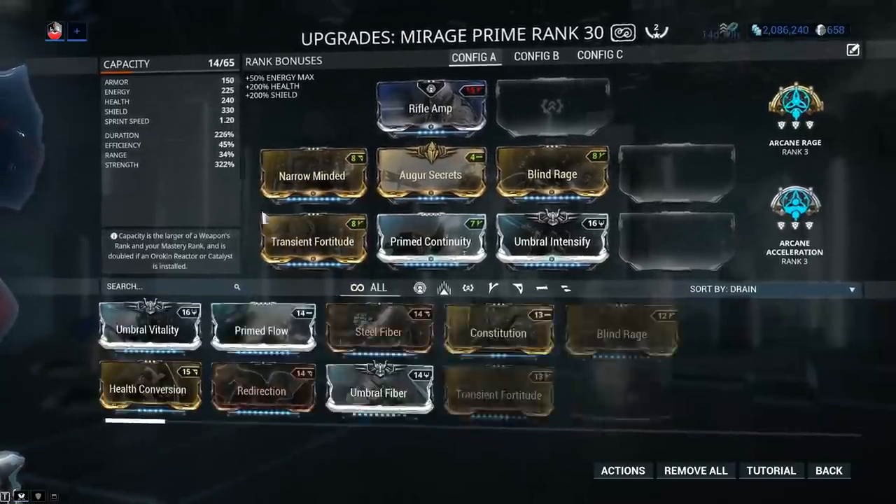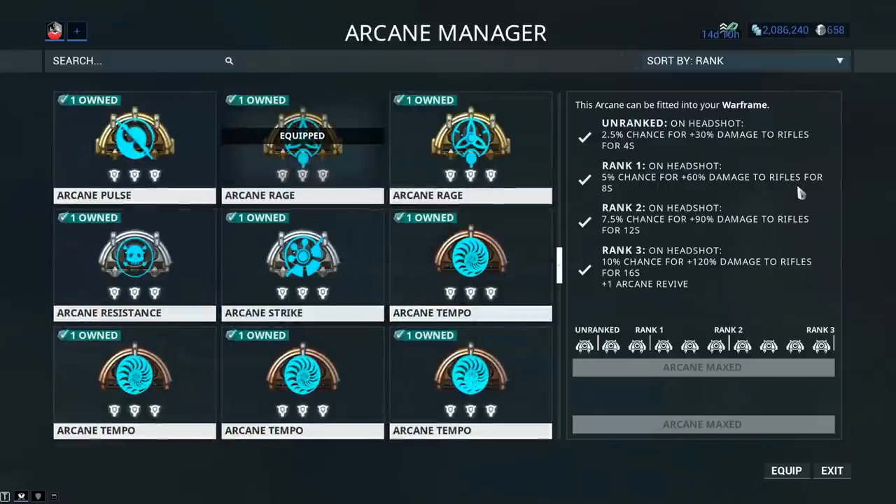Now let's talk about something a bit more impactful — Arcane Rage R3. On headshot, 10% chance for plus 120% damage to rifles for 16 seconds. Now in actuality it applies to all primary weapons. You can farm this one from the 3rd Eidolon on Cetus. If you were to double stack Arcane Rage R3, you're not getting 240% extra damage — you're simply getting a 20% chance, so bear that one in mind.